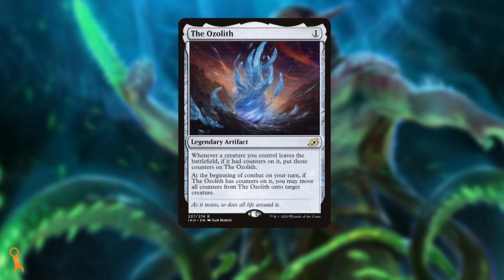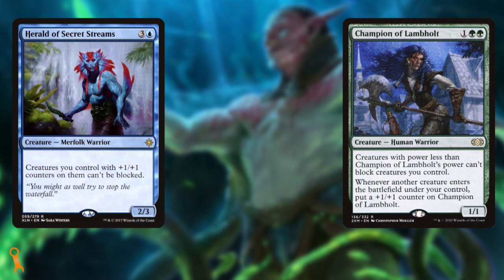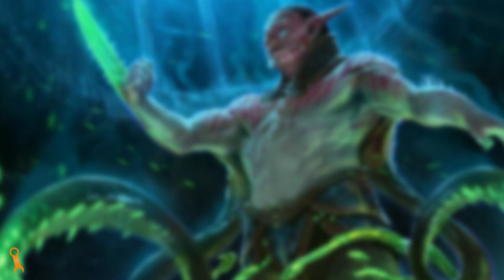The Ozolith is amazing for ensuring our counters remain active and in play even when our creatures get taken out, so that we can make better use of them later in the game. Herald of Secret Streams along with Champion of Lambholt mean that even if our creatures aren't inherently unblockable, a single counter can make them unblockable. This all comes together to make a very succinct list.